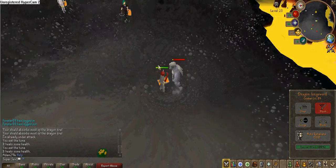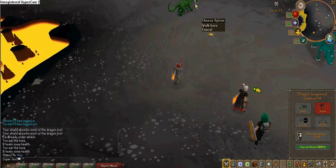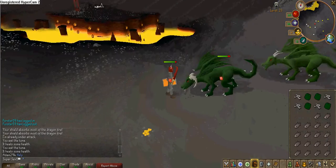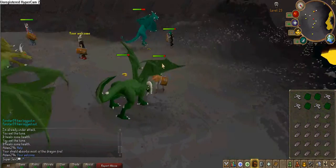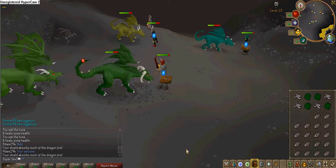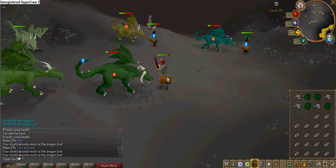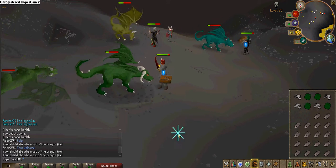Okay let's get started. They drop a lot, so get good armor — always keep an anti-fire dragon shield. Let me just kill this, and there's another one.